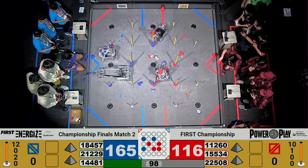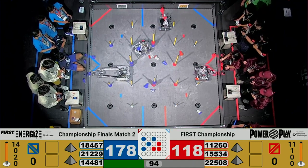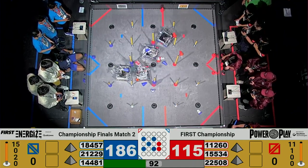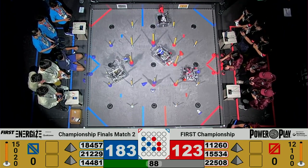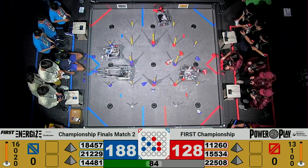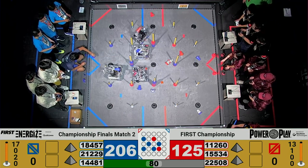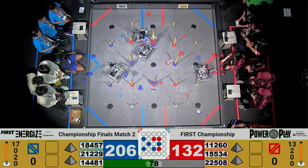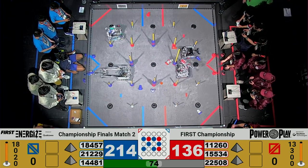Contention over these high junctions in the middle of the field — almost all four teams primarily scoring on the high junctions, good for five points. Ownership of the junctions moving back and forth. That ownership will be important at the end of the match for bonus points. A minute 20 left in our match and the Blue Alliance close to 200 points. A 70 point gap that the Red Alliance is looking to demolish.